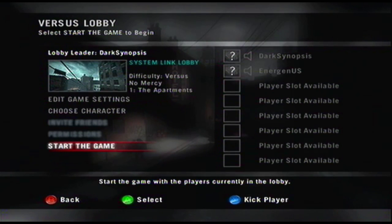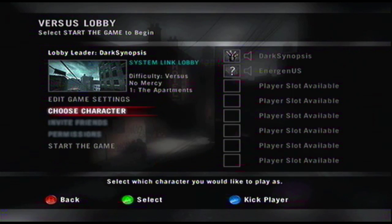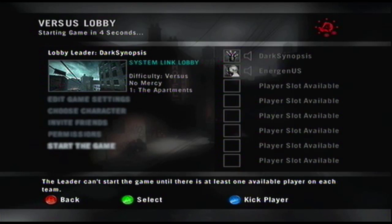Now with the account you want the achievement on, make sure they're infected and then the other account be a survivor and start the game. You'll want to play all the way to the safe room with the survivor.